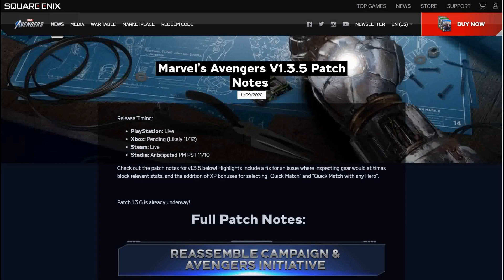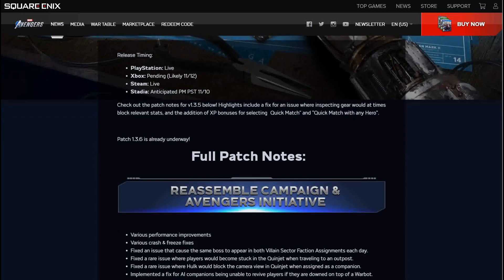PlayStation and Steam are already live with these patch notes. For Xbox, which is what I'm on, looks like Thursday we'll be getting them — November 12th. Highlights include a fix for an issue where inspecting gear would block the relevant stats, some XP bonuses, and it looks like they're already working on the next patch.